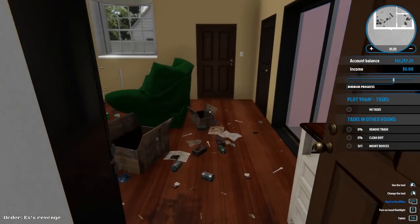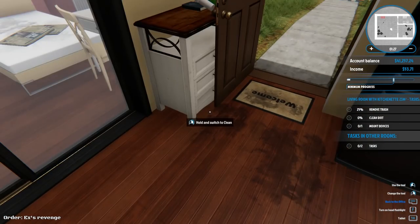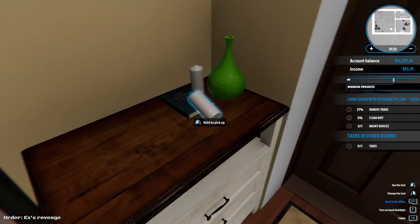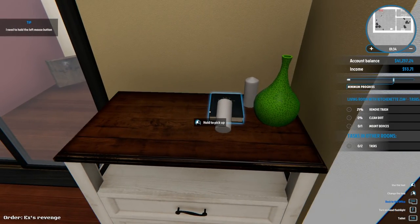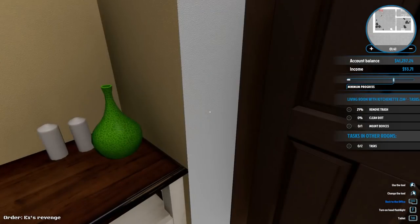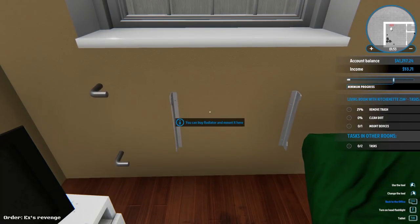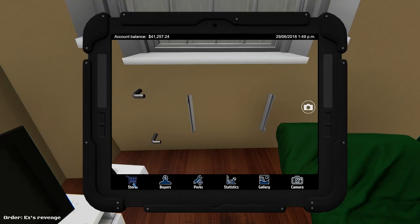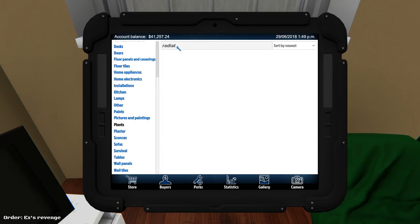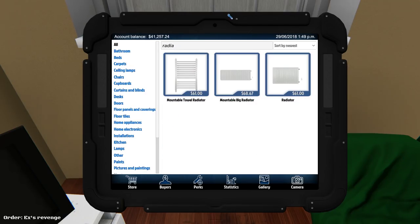I knock — no, I just opened the door and let myself in. Oh girl, what happened here?! Let's close the door and look around. There's a book called 'The Secrets from 1971.' Now we need to replace the radiator. I found the tablet by pressing tab — it lets me buy things. I'm going to the store, searching for radiator. There's a mountable towel radiator, a big radiator, and a plain radiator. I'll buy the small one.